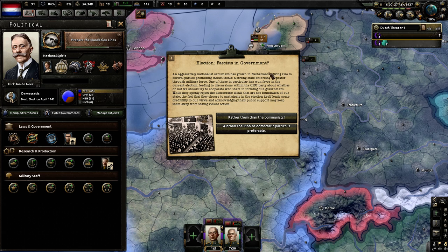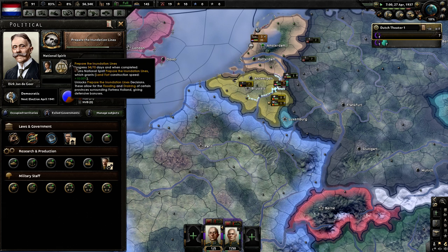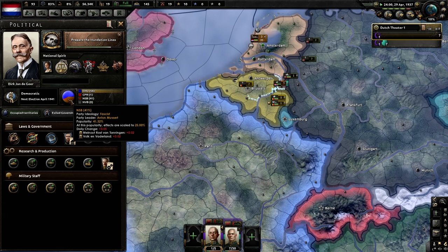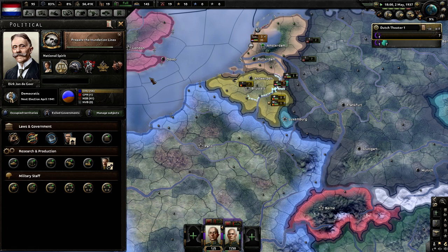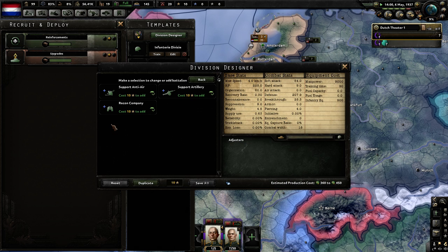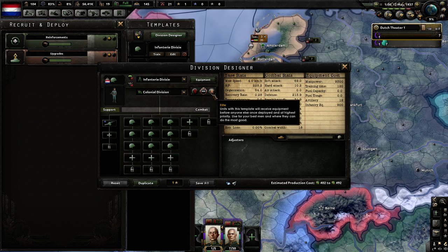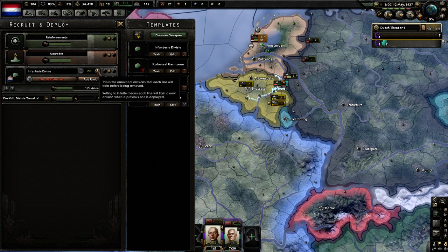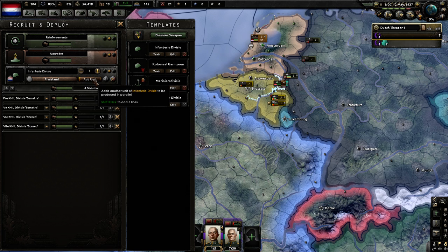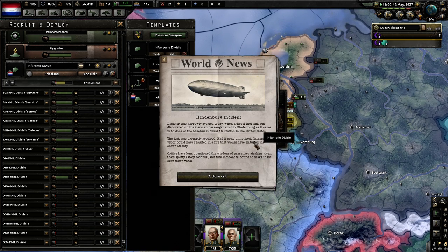Elections — fascists in the government, rather than the communists, every time. Fascism will jump up 10% right there. We haven't gotten any of those random events yet.